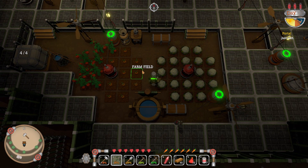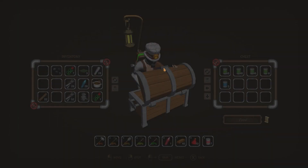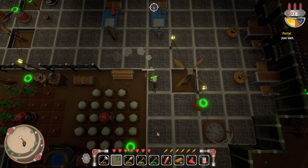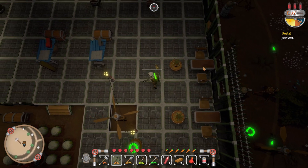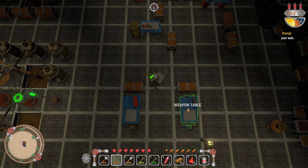We got our garden right here — this one's all cauliflower, it's super easy. We got our seats here and I keep making food, so it's very efficient for that. We got our base teleporter which is very helpful, and our nice little chairs here.